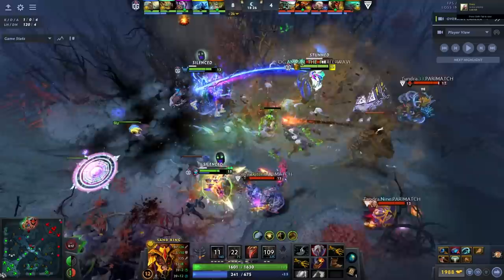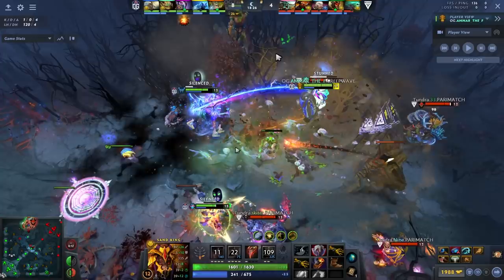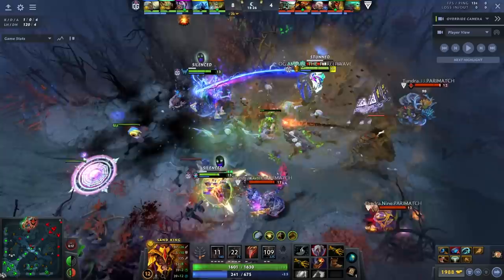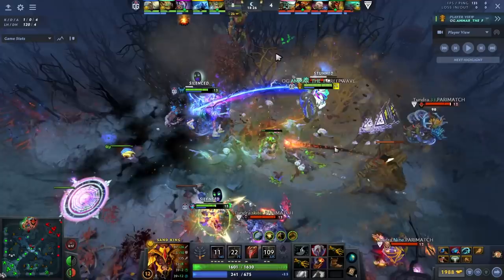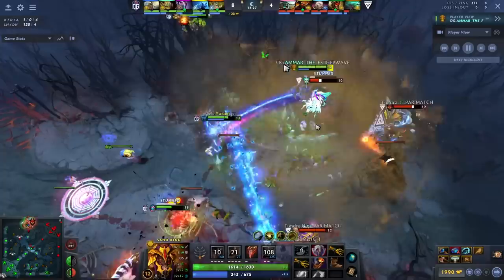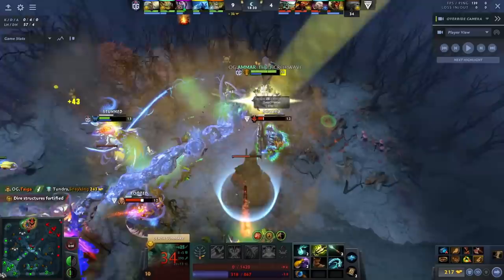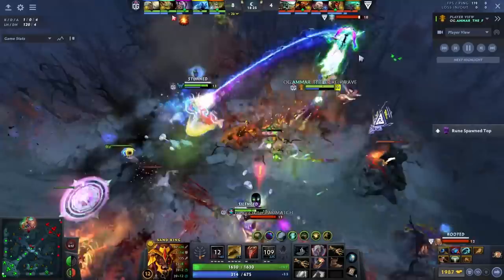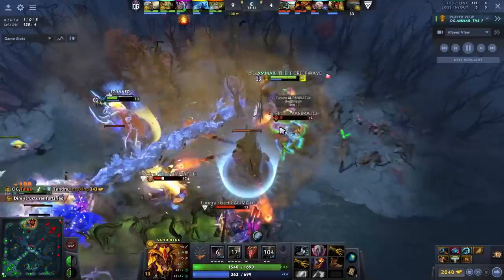Instead, he channels EPI and blink-stuns the DP. This might seem crazy — why solo-ult a DP? In your average pub, when someone initiates their team always follows up behind them, and that is literally the best time for an EPI: when one person runs a little further ahead of their team. In this case the DP goes down, another hero gets baited in trying to save her, ends up standing in the Sandstorm and tanking a good chunk of the EPI. Really good positioning — Sandstorm hitting Invoker, Beast, and DP — just a great initiation overall.